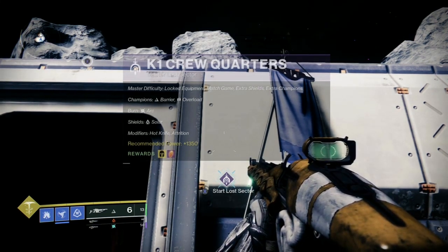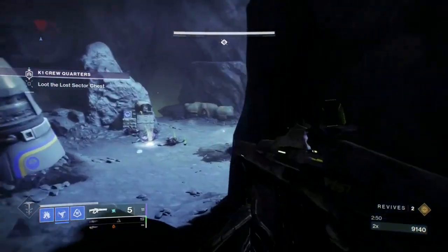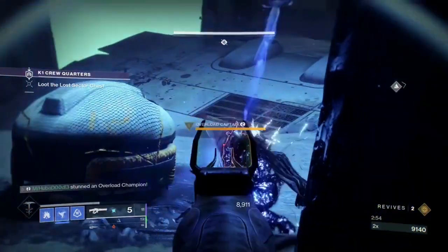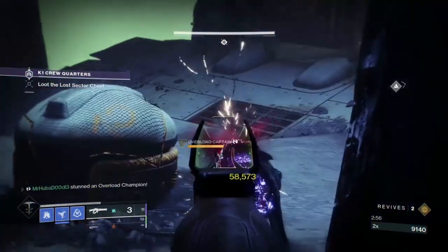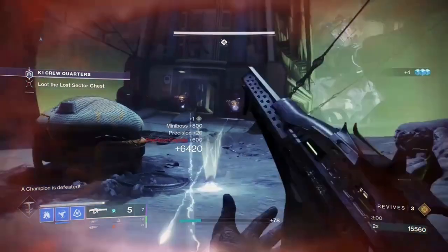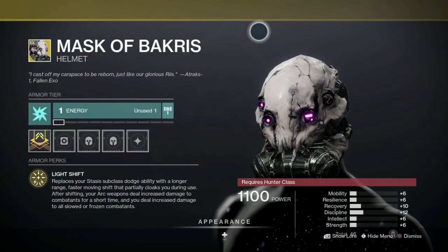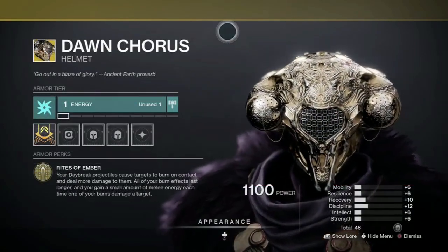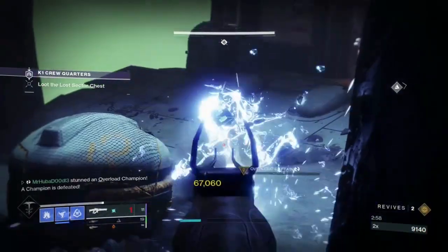Because the Lost Sector is Master difficulty, there will also be extra champions, shielded enemies, and Match Game enemies. The rewards dropping today are the exotic head armor: the Mask of Bakris for Hunters, the Precious Scars for Titans, and the Dawn Chorus for Warlocks.